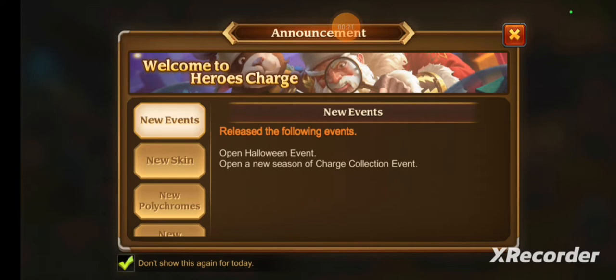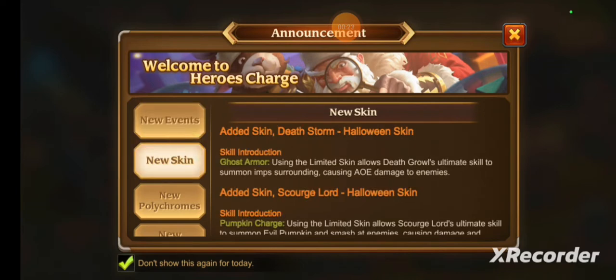They're releasing two skins for limited time heroes, so it's very unlikely you're going to get lucky enough to get both an Origin Crystal and an Origin Jewel. Death Storm is the Dragon Gentleman ghost armor — using the limited skin allows Death Storm's ultimate skill to summon imps surrounding enemies, causing AoE damage.